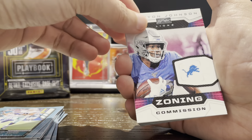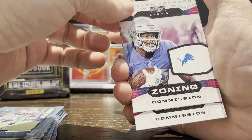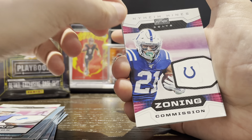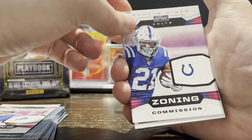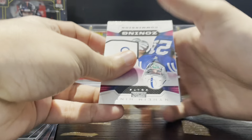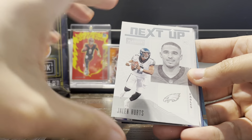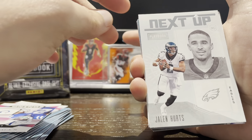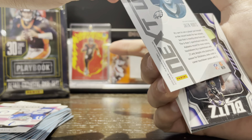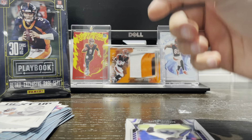Our first insert — a Zoning Commission card, Corey Johnson. There's another Zoning Commission behind it. Next up is Nyheim Hines, then a rookie card — Jalen Hurts. It's an interesting little rookie, not numbered or anything, but since it's a rookie I'll put him in a penny sleeve.